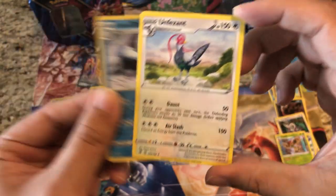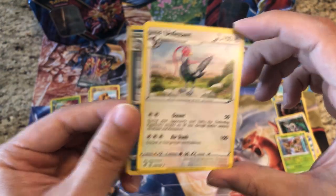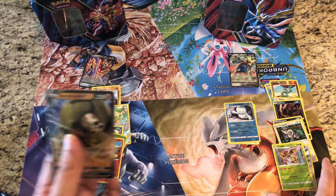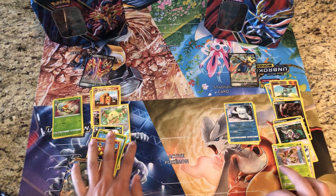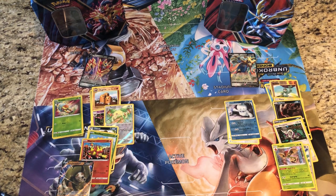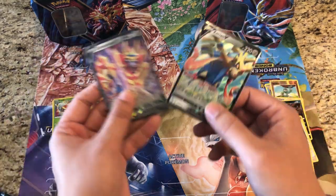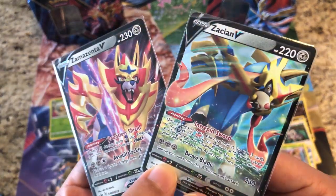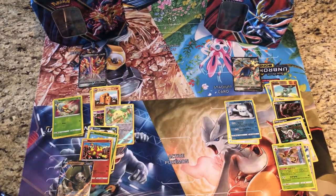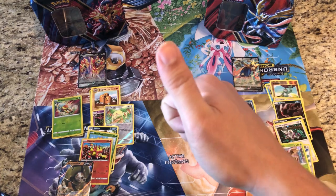Not the worst luck — we did get one Sandaconda V, three holo rares, and two rare reverse holos. Could have been a little better with no ultra rare, but we got some awesome promo cards in Zamazenta V and Zacian V. Two great tins — awesome stuff! Anyway guys, that's all I have for today. Remember to like and subscribe. This is Starter Pokemon and I'll see you guys next time.